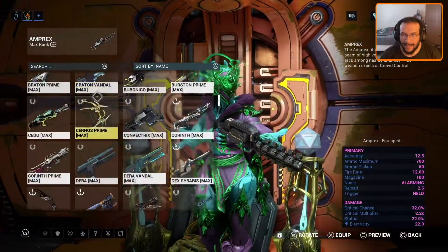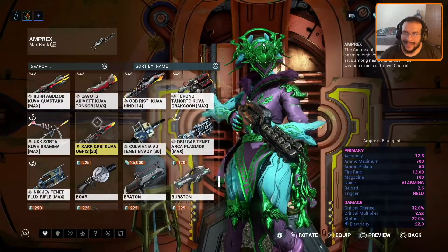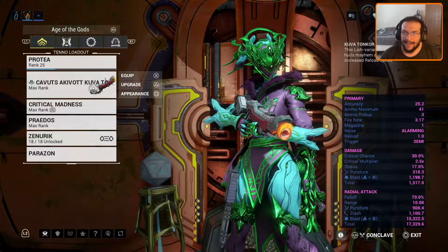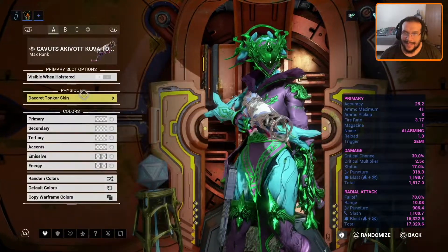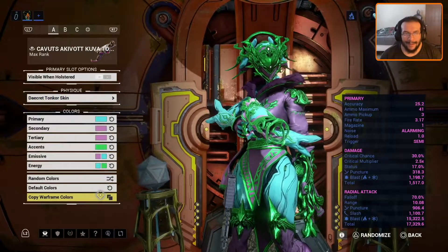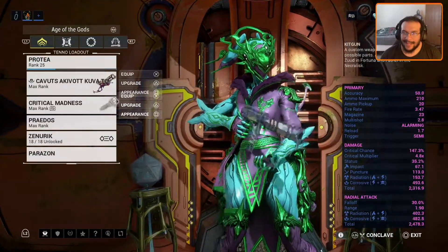We are going to find the weapons as secondary — actually, the Tancor is a primary. And then the skin — this is her signature skin. When I copy it, it uses Warframe colors as well.